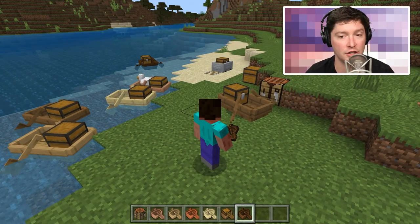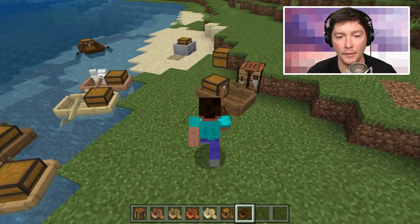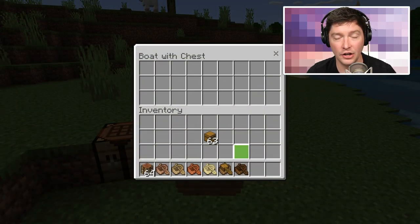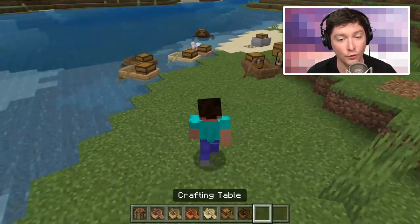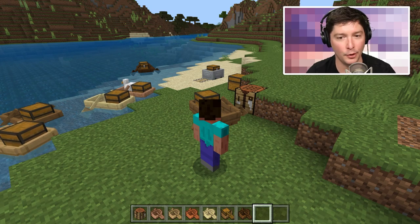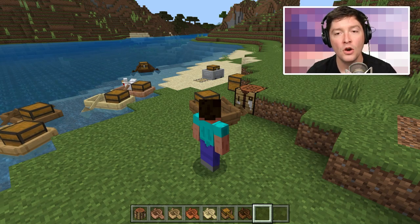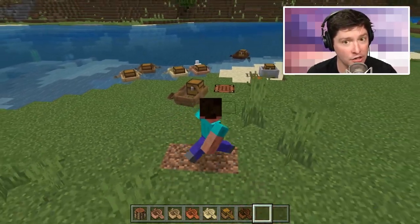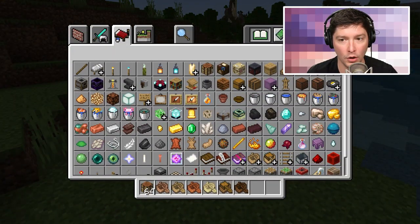Accessing the chest inventory while riding is similar to how it works with a donkey that has a chest, or accessing a horse's inventory while riding. This is really useful — it lets you carry around extra stuff especially early game when you may not have shulker boxes or ender chests. It's a great way to go exploring with a boat and have a small amount of extra inventory without clogging up your player inventory.